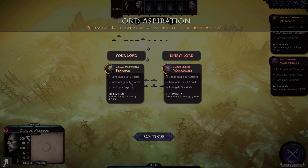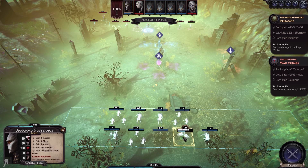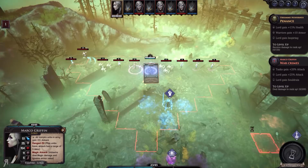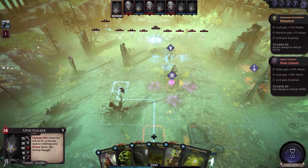This is a close battle, but I think we probably have the advantage purely because my Lord has much more powerful abilities than the Moroya. We have different aspirations this time around — mine give me 15% health, armor, and inspiring. Their aspirations require them to do something different and they gain more attack, which is a bit problematic. We don't have full mana, which is a problem, but we'll see what I can do.